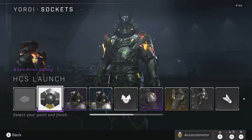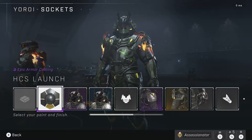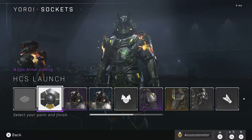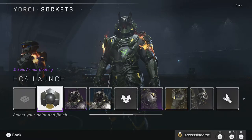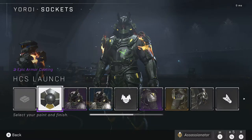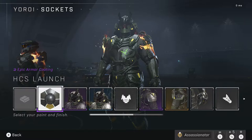The first thing we're going to talk about is the HCS Launch Coating. This was available as a Twitch drop for people who logged in and watched the HCS Raleigh event in December, from December 17th through 19th. You had to watch the event for about an hour to unlock it. To do that, you have to have your Twitch account linked to your Halo Waypoint account, which is something you want to do because we're going to have upcoming HCS events with more Twitch drops. Make sure to do that right away.